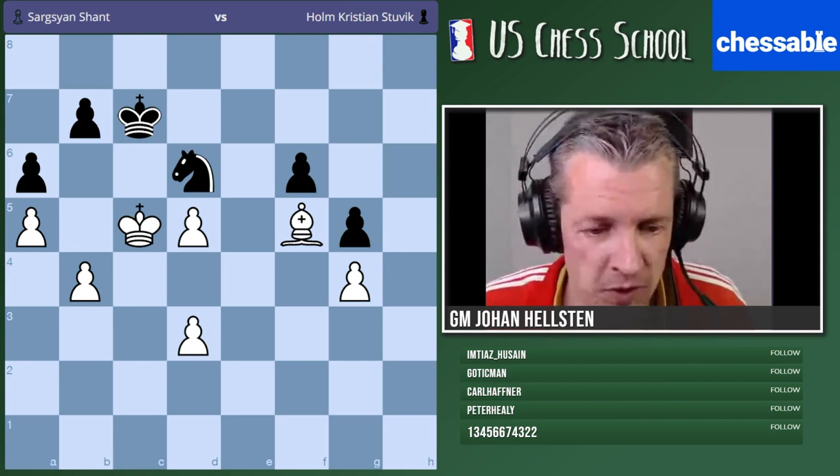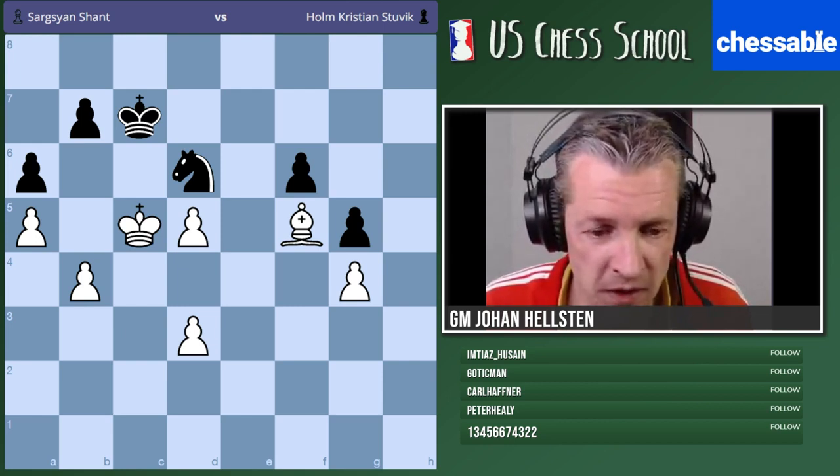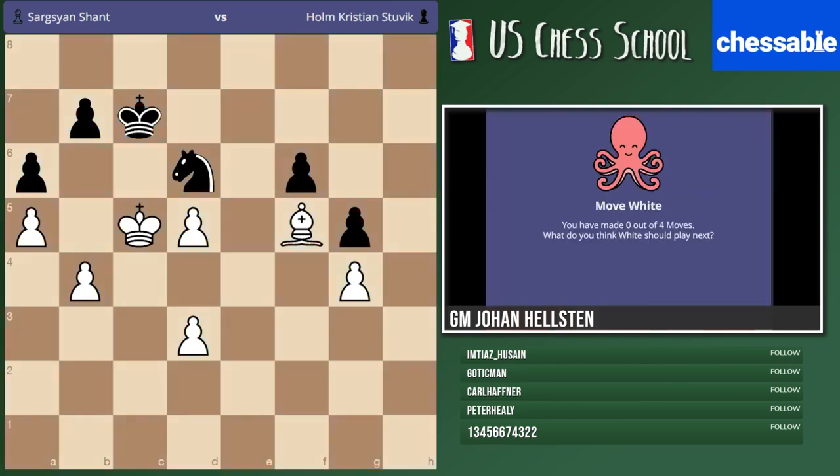I'll quiz you again on the first four moves so that everybody can put this idea into practice. This time I'll only give you 30 seconds. A lot of people got it — hdhs, medina tiger, hon pow, mega charles rex, toyboy, pikachu, kwaki, eric, aditea. We're doing Chessable training here — learning by repeating. This is the Chessable Classroom, a fantastic tool for online chess learning.